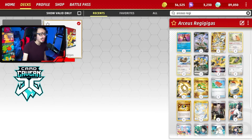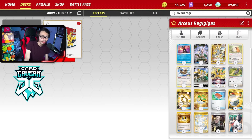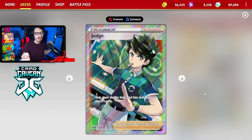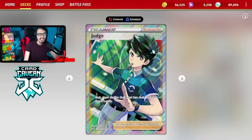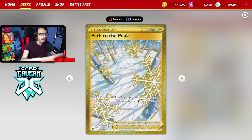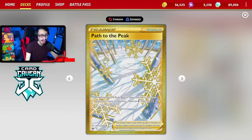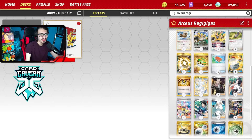Here is the list — the exact 60 that got top 8. This late night tourney had 219 players, so it was a fairly large tournament. This deck is really cool with all the plays it can make. It's also a Judge-Path deck, which is one of the things that makes it so deadly — the ability to use Judge with Path to Peak. It's a pretty good combo right now against Chien-Pao, against Arc decks if you go first, and against Charizard.